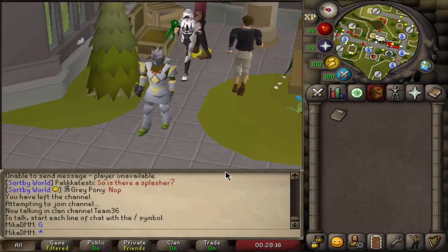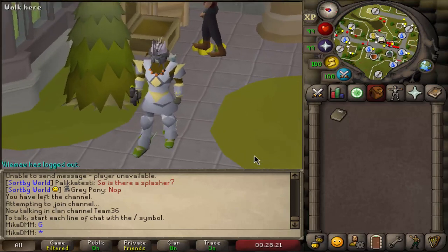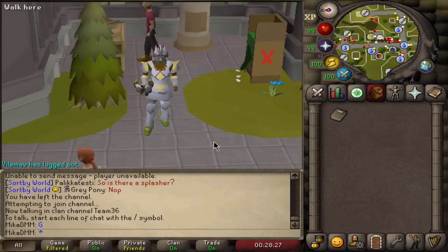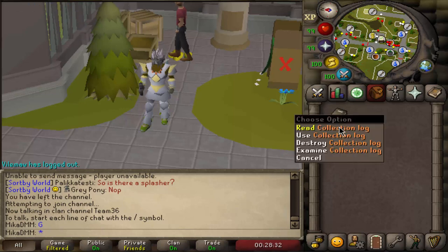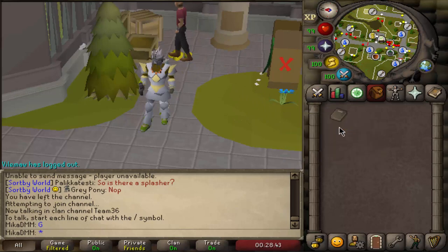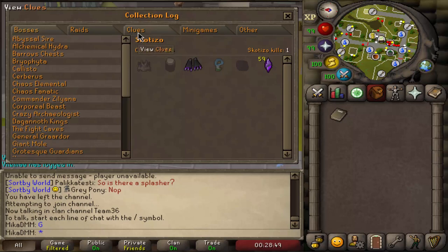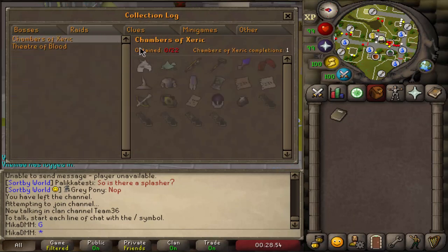Yo, what is up beautiful people, welcome back to a brand new video. Today I am very happy to announce a brand new series on the channel that might last for a very very long time. In my inventory right now you will be able to see an item called Collection Log, and this item records all of the rare drops you get from all sorts of different activities around Old School RuneScape, and my goal for this series is to complete the collection log — I want all of these to be green.